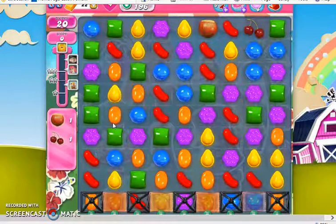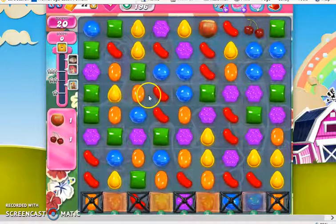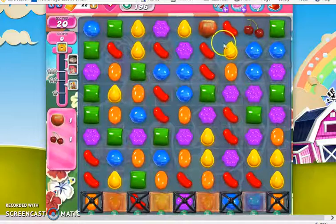Now this board looks very simple, very straightforward. We have ingredients on the top of the board that we need to bring down to the bottom. We have some licorice locks that are blocking them from coming down all the way. We also have some wrapped candies and marmalade to help us clear out the licorice and bring them down. We have six colors on the board, so that could make it harder for us to make specials and bring the ingredients down quickly.